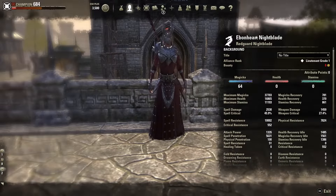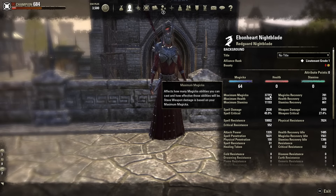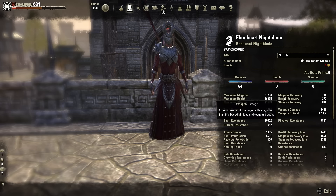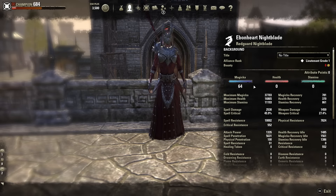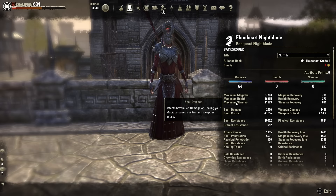Let's take a look at the character sheet. We see that I have my Maximum Magicka sitting at almost 38k. I've got 2,530 spell damage unbuffed, and my regens are fairly low, but that's pretty typical for my build style as well. I've got a decent amount of critical resistance, but I'm really squishy all around — not a lot of defensive power. I've got a good amount of spell crit and the offense, and that's about it.